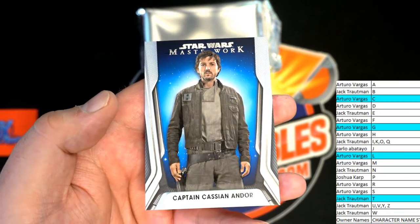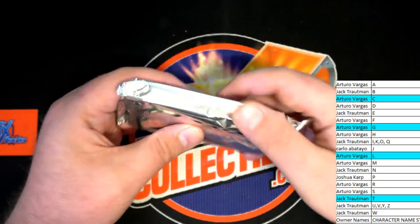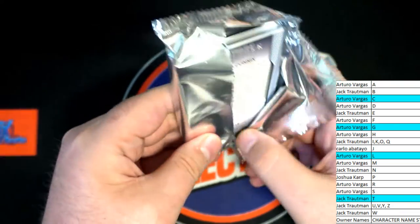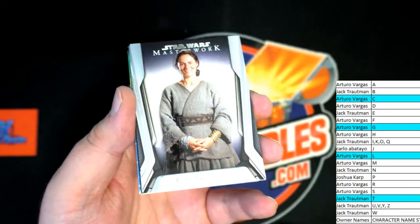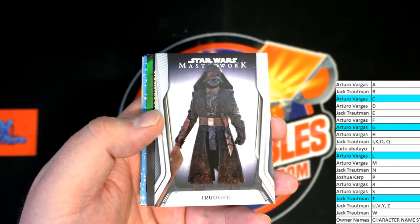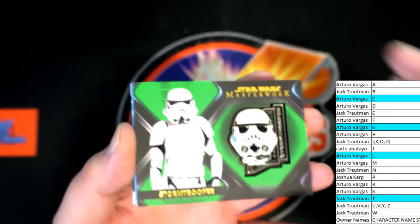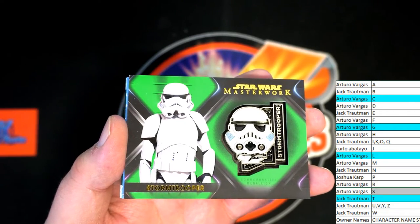We've got Captain Cassian Andor — AV, that's you, blue card. There's Shmi — Shmi Skywalker. Trudgen right there. Stormtrooper — how about that? That's an S. AV, that's coming out to you.